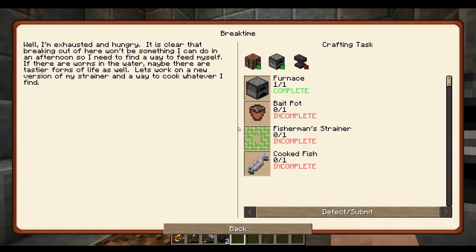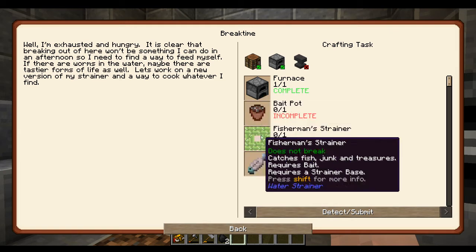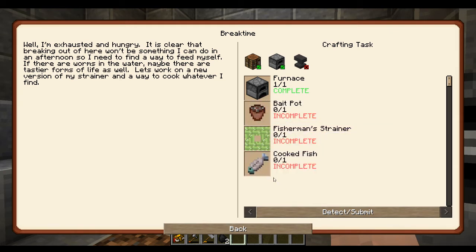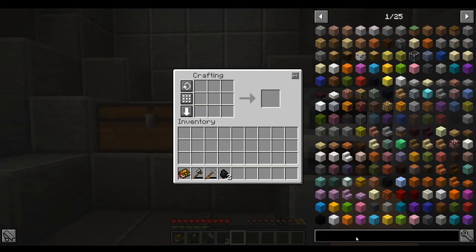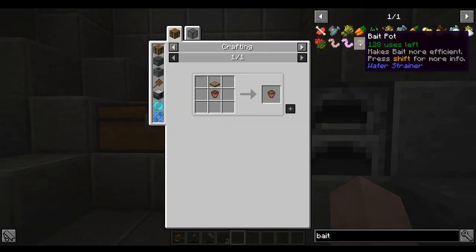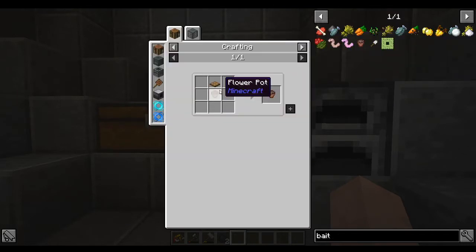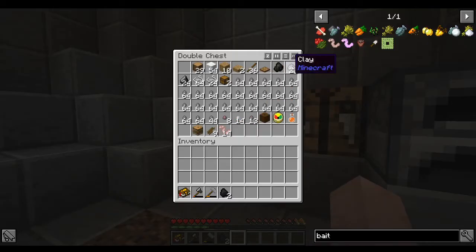I have my quest book key bound to the grave key, right next to the number one on your keyboard, so I don't have to always have the quest book in my inventory. Let's see - bait pot, fisherman strainer, cooked fish. The cooked fish we'll get from using the fisherman strainer. The bait pot needs a wooden trapdoor and a flower pot to make bricks, we have to smelt some clay.